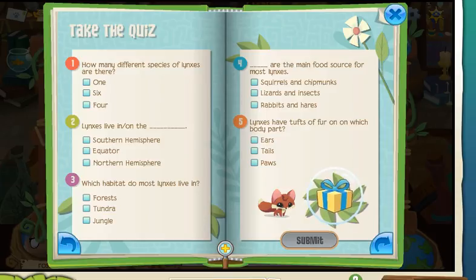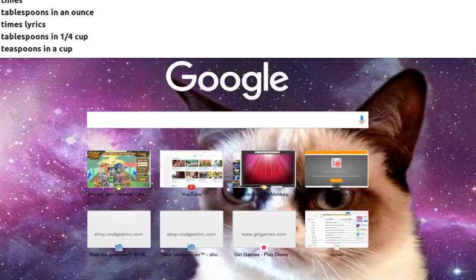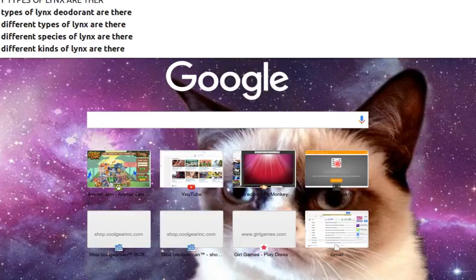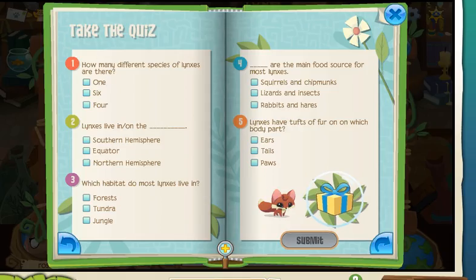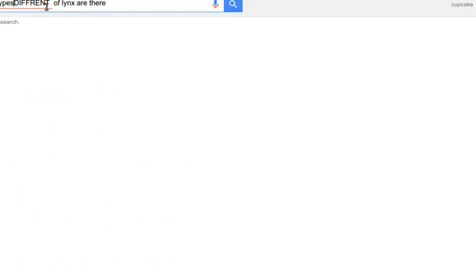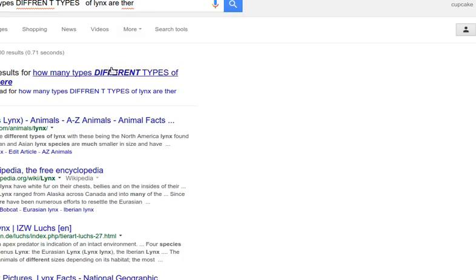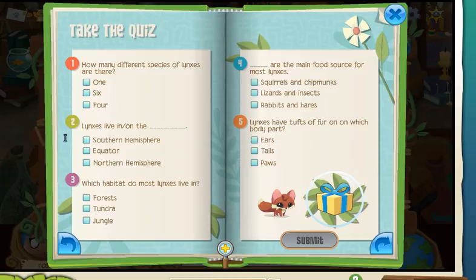I don't know, so I'm just gonna Google it — how many types of Lynx are there? Wait, I spelled it wrong. Okay, so it's four. The answer for this one is four. I'm just gonna pause it so it won't take long.